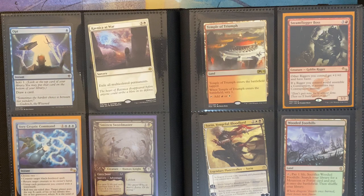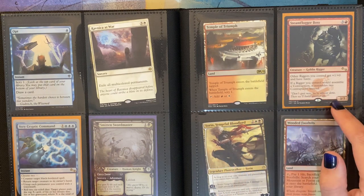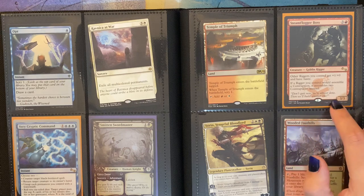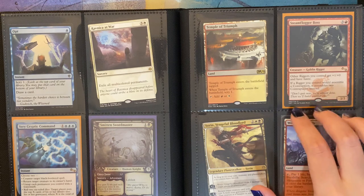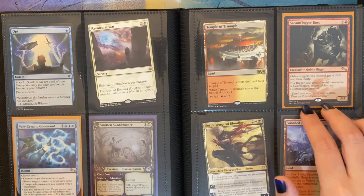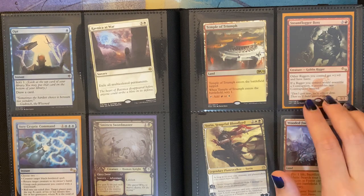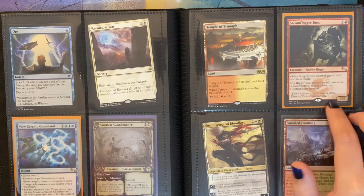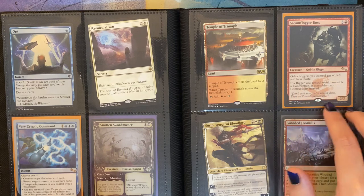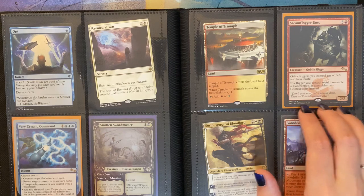Another foil Showcase Smitten Swordmaster. Temple of Triumph. Steamflogger Boss — this was one of the only legal cards you could pull out of the unset, the last one that came out. There's a new one coming out later this year called Un-Finity, which should be interesting. The unsets are pretty fun because the mechanics are so out there and crazy, but I kept this one because I just thought it was cool.